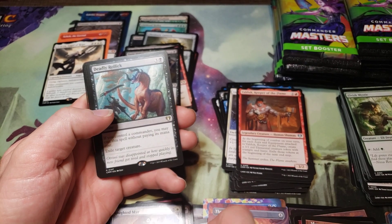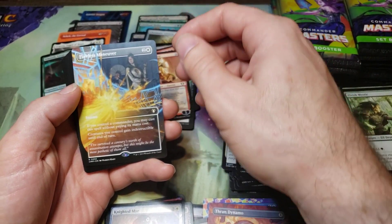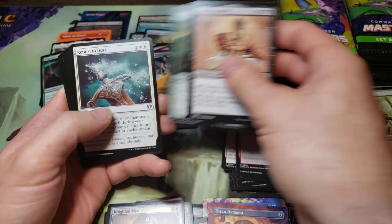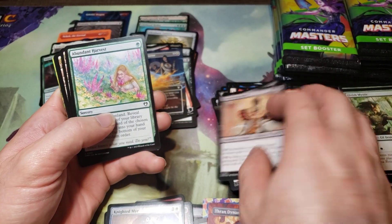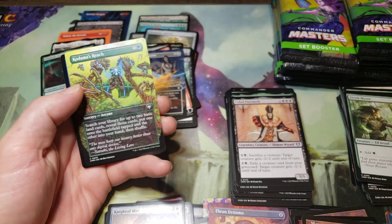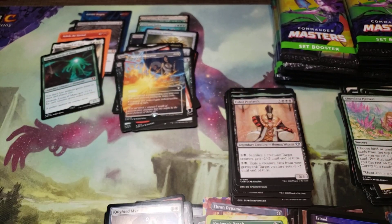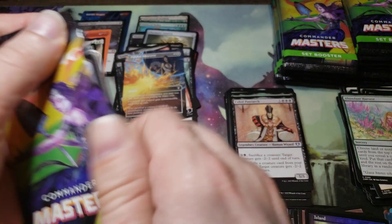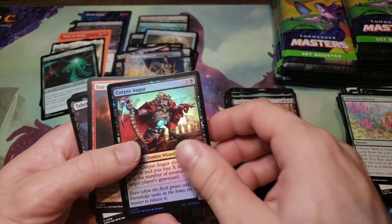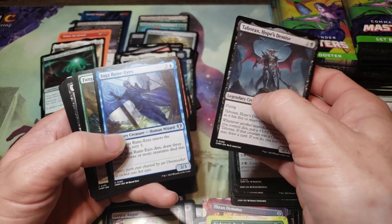Your Knight, Deadly Rollick, Omnath Locus of Mana, Dreddy, Flawless Maneuver. I'm hoping to get a foil — some cards foil. Island. Okay, not really a signature gold stamp. Star of Extinction — downgraded. Mag Die — that also I think got downgraded.